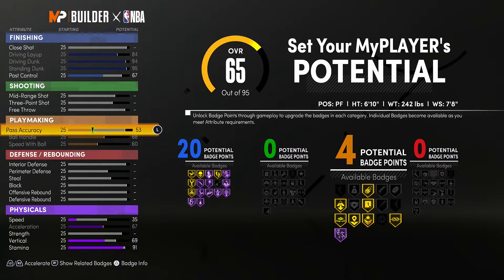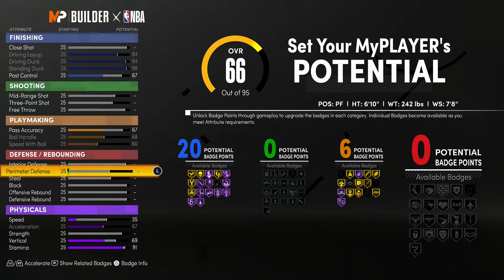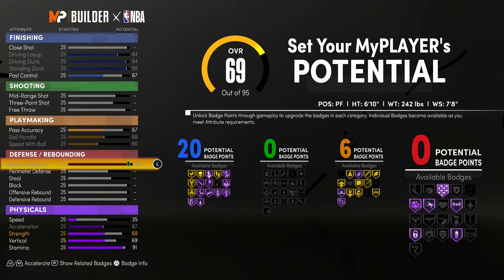We have to put Pass Accuracy all the way up to 67 so we can have Gold Dimer and Gold Downhill. You probably wouldn't even need Dimer — some of you might use Bail Out, Break Starter, or Unplugable. You have six badge points for Playmaking, which is good — that can give you two Gold badges.